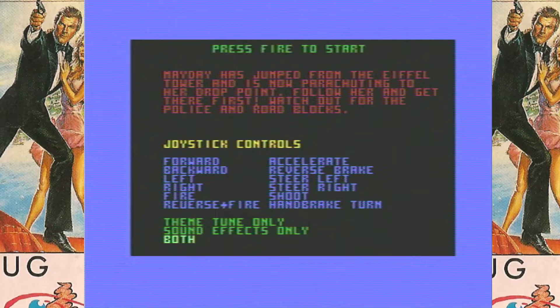So let's read this. It says Mayday has jumped from the Eiffel Tower and is now parachuting to her drop point — follow her and get there first, watch out for the police and roadblocks. The joystick controls are: forward to accelerate, backwards to brake, steer left, steer right, fire to shoot, reverse, and fire is a handbrake turn.